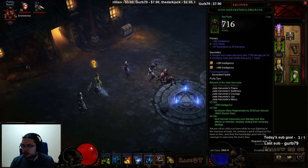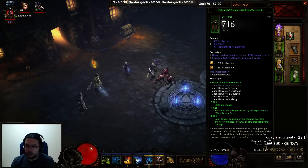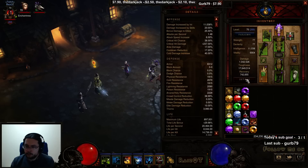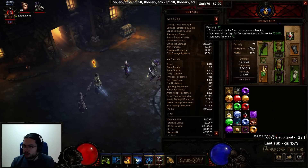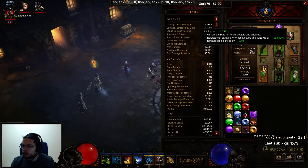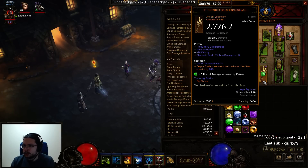The pants are Jade Harvest — Intelligence, Vitality, and resists, with double socket. I go for Intelligence because it gives me a lot of damage, and also gives some resist — I believe 10 Intelligence equals 1% resist, so even something like this gives us a decent chunk. Secondary stats should also be resists.